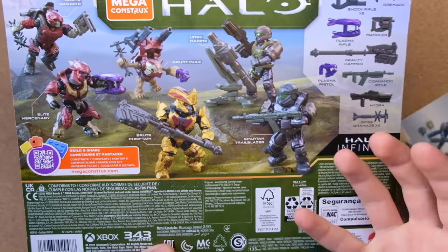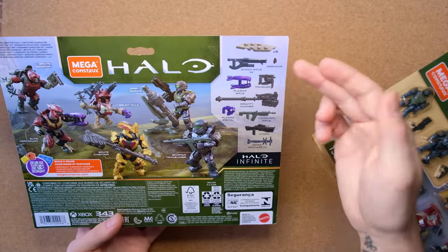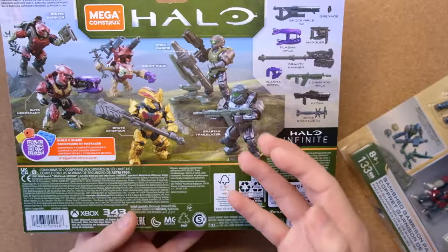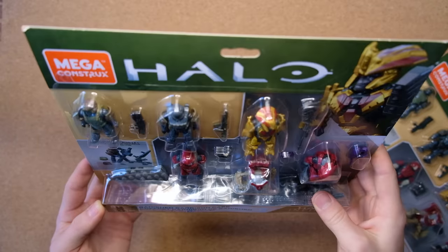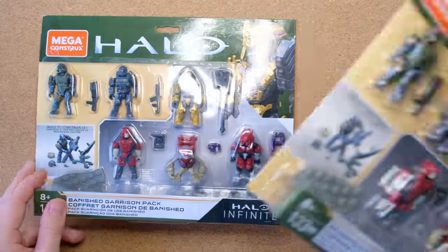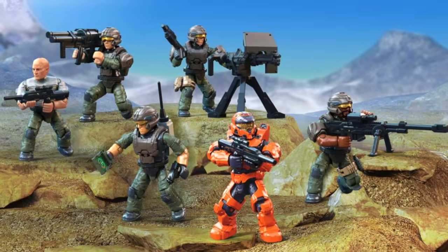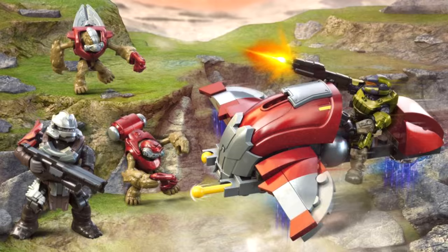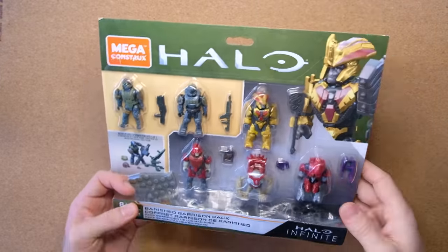We finally have another jump pack brute — it's been years. We've got a Spartan Trailblazer, a UNSC Marine with a brand new face mold, and so much more: shock rifle, grenade, plasma rifle, mangler, gravity hammer, plasma pistol, commando rifle, hydra, spike grenade. This is a good set. This is also part one, where I'll open the Banished Garrison Pack. In a couple of days I'll do part two. This is the spiritual successor to the marine platoon pack — same packaging, same design, and we always have this kind of thing.